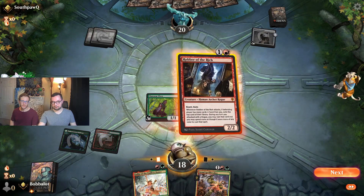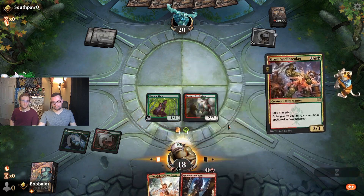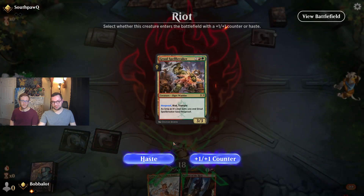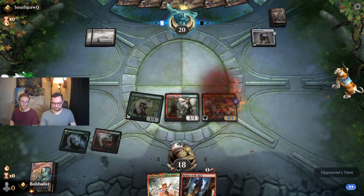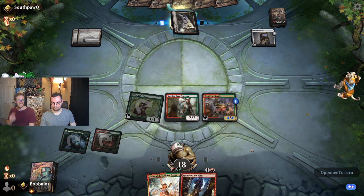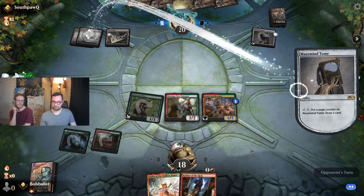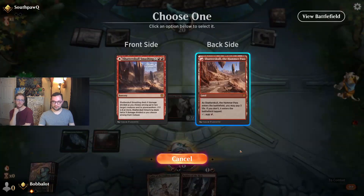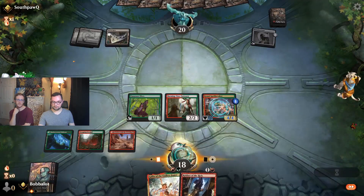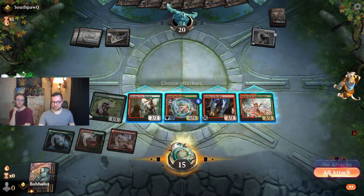Do that or Gallia? We could actually just play the Gruul Spellbreaker. Oh yeah, you're right — I forgot that you can use the extra mana as well. We could just put a counter on it and give it haste next turn. Another land would be ideal. There we go — literally a perfect draw. And now we start smashing.